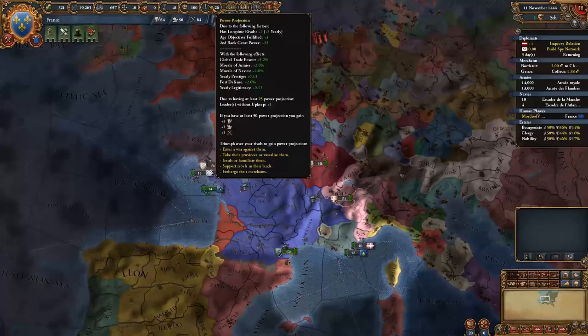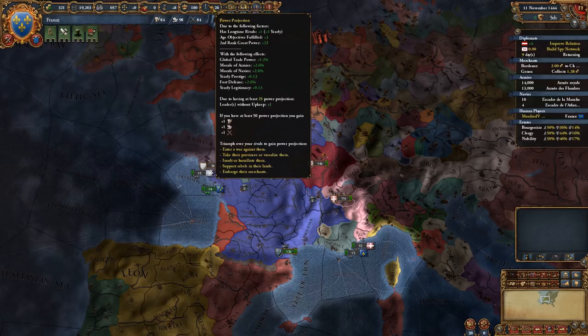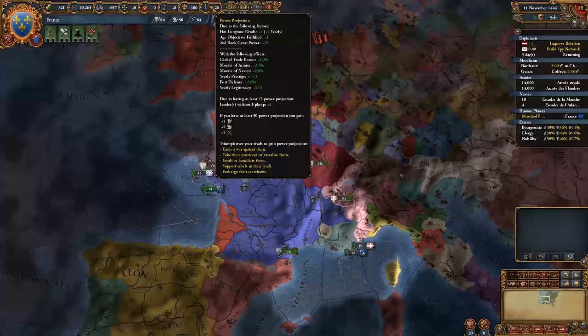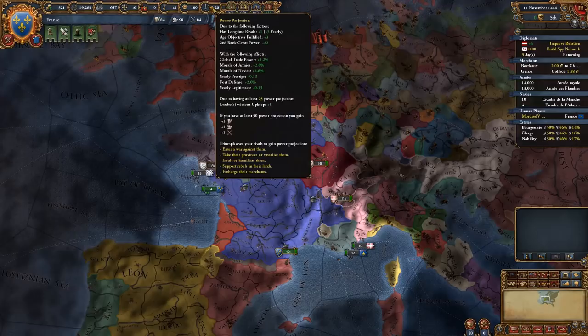Power projection is a sliding scale. As we go above zero up to 100, those bonuses would basically go up by another four times. Global trade power bonus would be a 20% bonus at 100% power projection, which is huge. When you're at 25% power projection you get a free leader without upkeep, meaning more generals and therefore more armies in the field. If you get over 50% power projection, you get more monarch points - which leads nicely into monarch points.